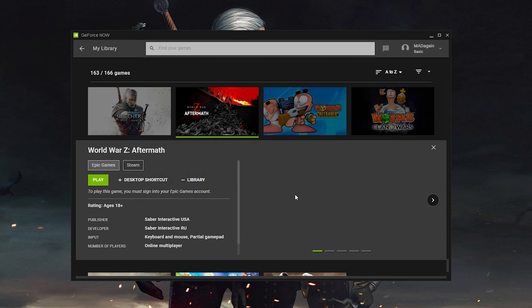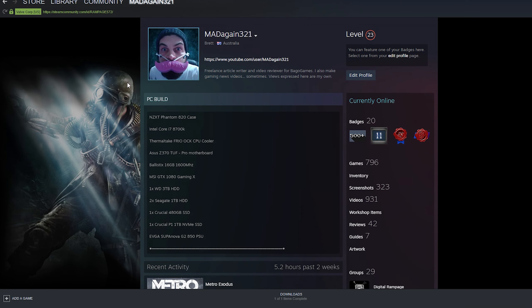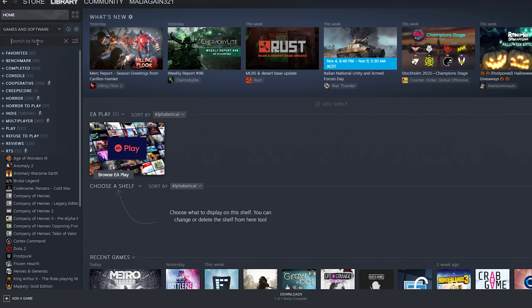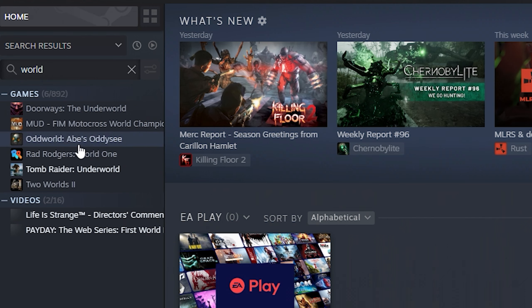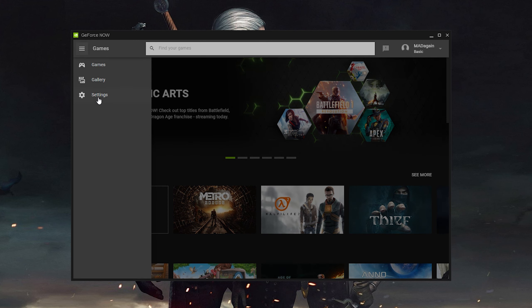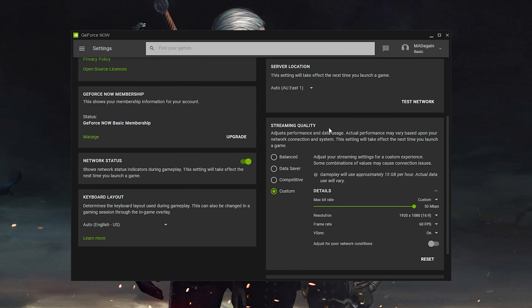I'll show you one I don't own at all — World War Z. I do not own this game. Actually, I think I have it on Epic Games Store, but I'm not signed in to my Epic Games account. So I'm not sure why that's coming up under Steam. That's a bit of a concern. Also another concern is setting the streaming quality to custom.